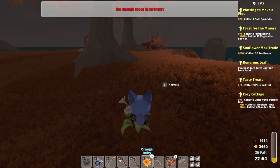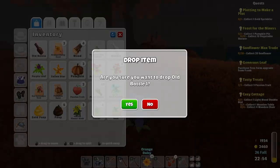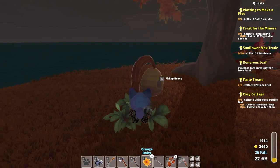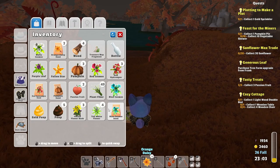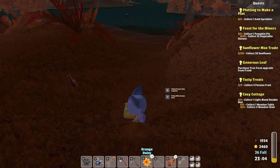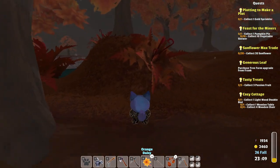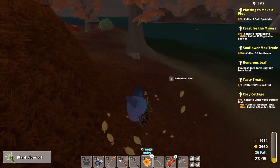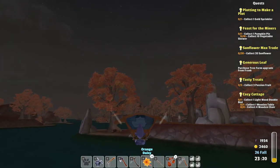There we go, got some of those flowers. I have a bunch of them at home so I don't really need too many. I can't pick up the honey though — so tempting! These are pretty easy to get, so let's just grab the white cosmo seeds. I think that's it — let me grab one extra plant fiber to fill up the stack.